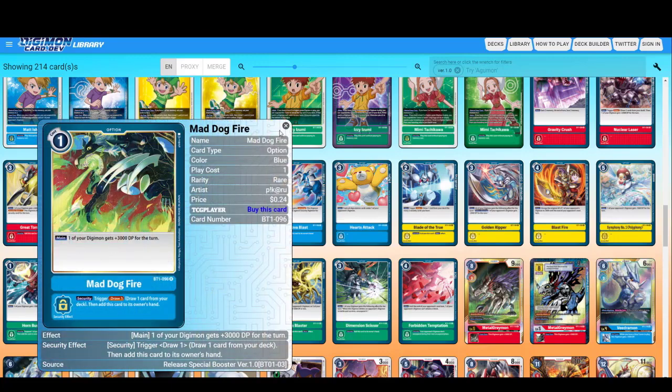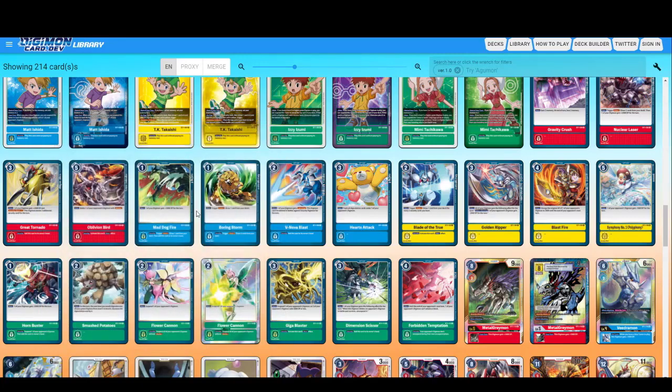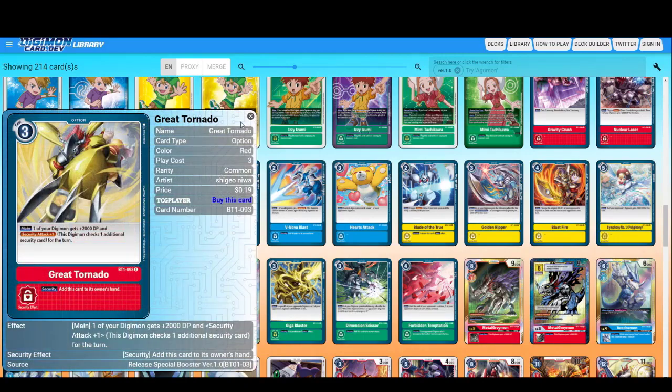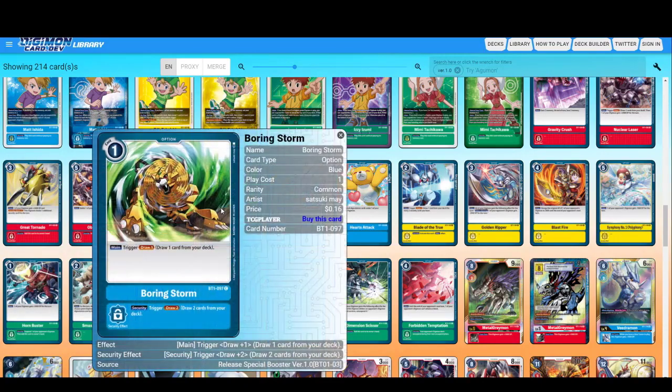One of your Digimon gets plus 3000. The security attack trigger — draw one card, then add this card to your hand. Generally, option cards activate the main effect unless they state otherwise. This trigger draws one card but another option draws two cards, then the card goes to the trash pile. So it's better to see that card in your security rather than your hand — for one cost you draw one, but from security at no cost you draw two.